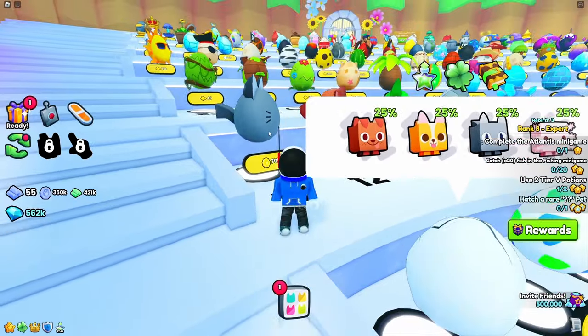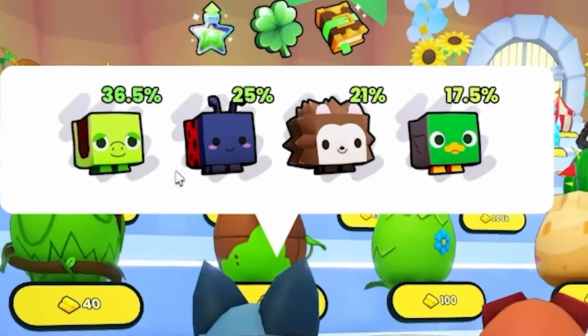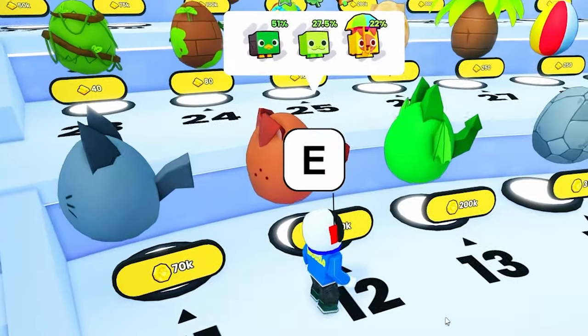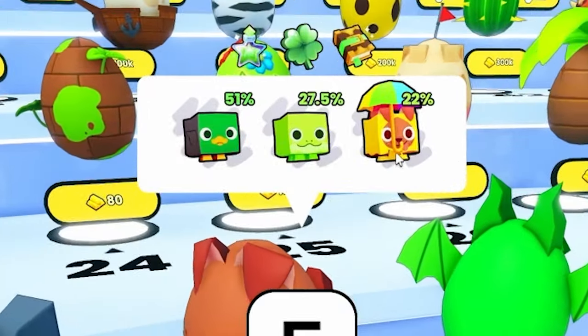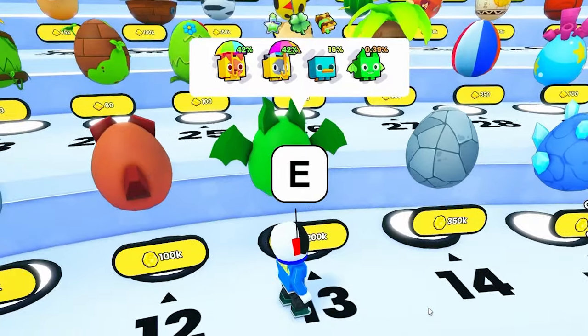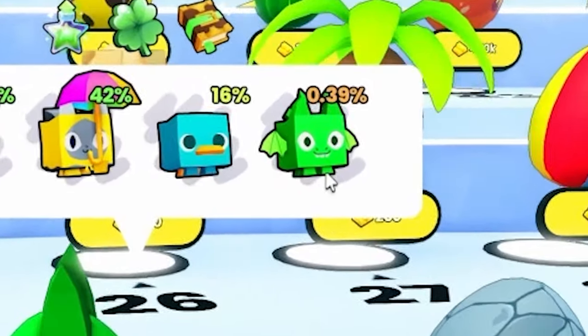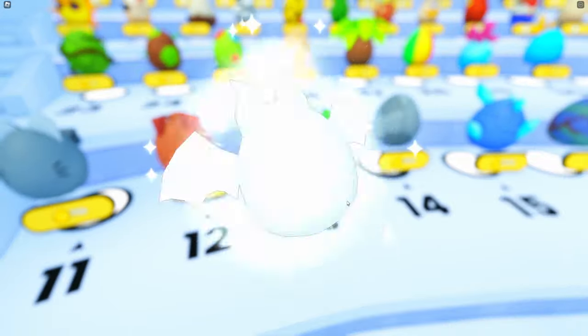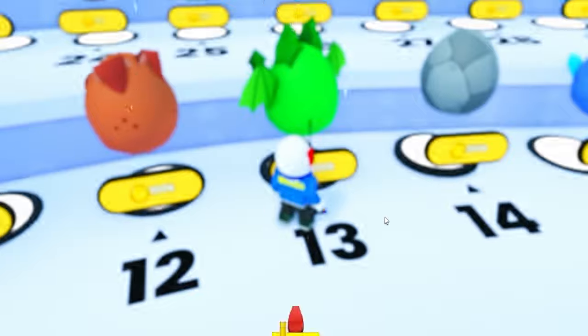From the kitty cat egg I need a duck — there is not even a cat option in this. Give me the duck. No, I got a hedgehog. From the dog egg, I need an umbrella dog — 22%, that's decent. We got it! This is probably going to be the hardest one; it's a 0.39% chance. You never know though. No, I got another umbrella dog.